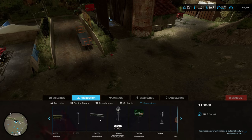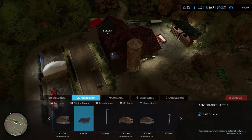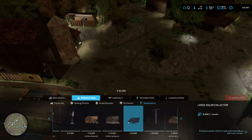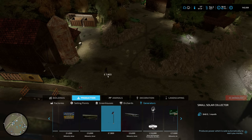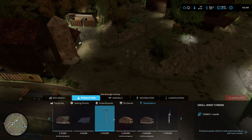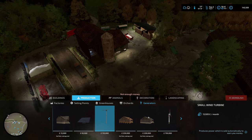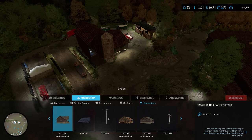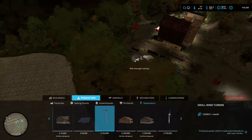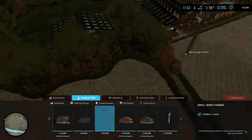Looking at passive income options — some buildings make 600-odd a month, others make 8,000. To offset the 13,000 water bill, I'm going to install a small wind turbine. I'll place it in the woodland area on our new plot — out of the way. It generates about 13,000, which means we're not getting conned by the water company anymore. As we get more animals the water bill will probably drop to maybe 3,000–4,000, so this turbine will more than cover it. If they start charging more, we'll just put more down.